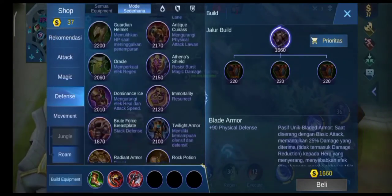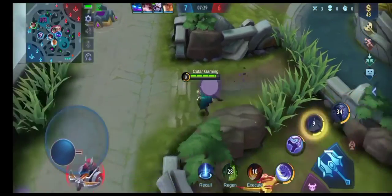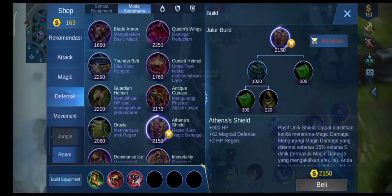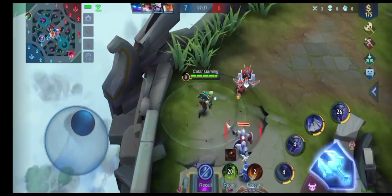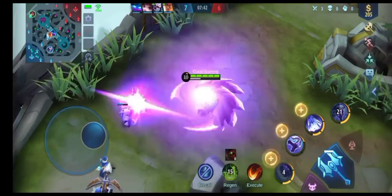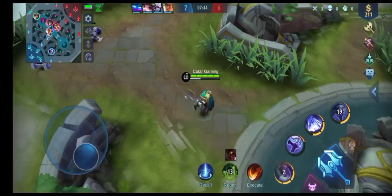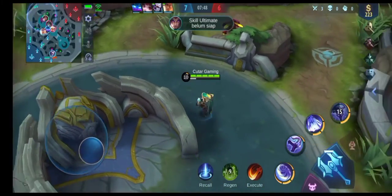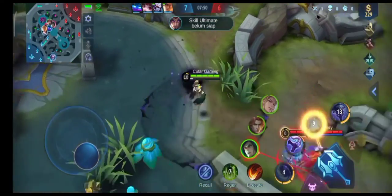Nah ini langsung bikin Athena ya, bener Athena, karena di sini belum bikin item defense satu pun. Dan ini juga ya, kalau item sayap itu kurang cocok untuk Yu Zhong. Terutama item sayap ini banyak dibeli untuk Yu Zhong yang ngasih pemula, karena kurang cocok aja, nanti dijelasin.